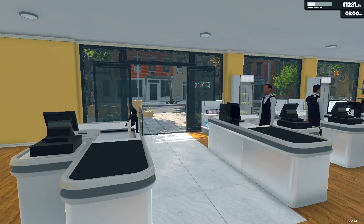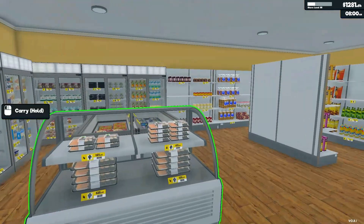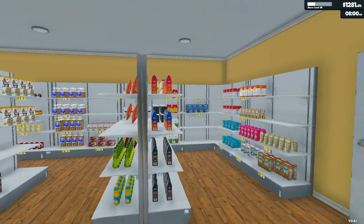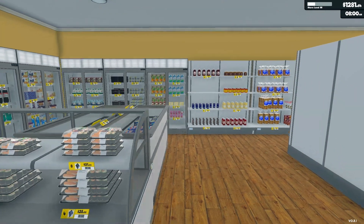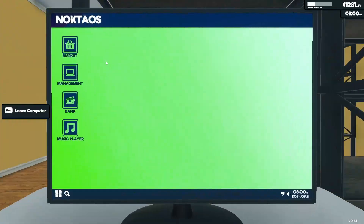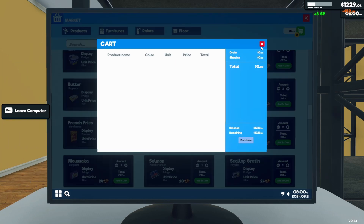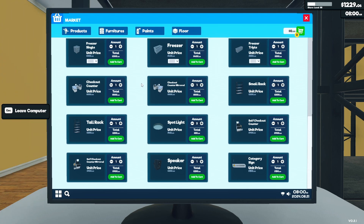Welcome back to Supermarket Simulator. Last time we added a new section to the floor and rearranged everything — bread on one side, flour and sugar on the other, cereals and chips in the middle, frozen foods in their area, home section over there, and alcohol kind of in the front. I didn't buy potatoes — just realized that — so we'll get some, actually let's double up on potatoes. We renovated the outside as well.